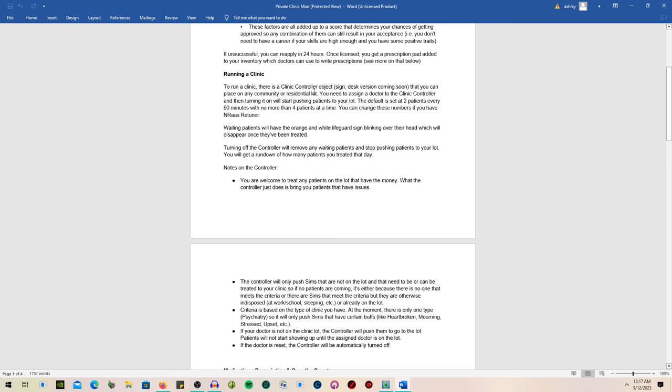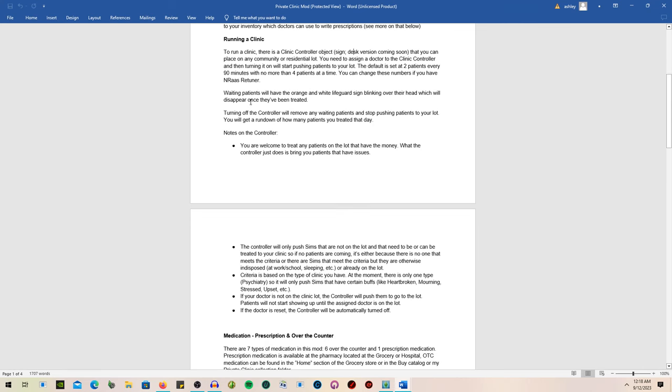Now let's look at running a clinic. There is a clinic controller object — a sign — and a desk version is coming soon. You place it on a community or residential lot, assign a doctor to the clinic controller, and turning it on will start pushing patients to your lot. The default is two patients every 90 minutes with no more than four at a time. Waiting patients will have an orange and white lifeguard sign blinking over their head.